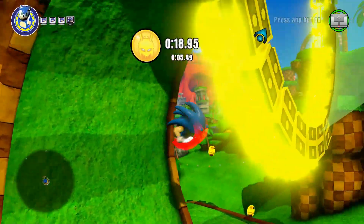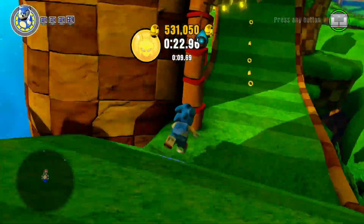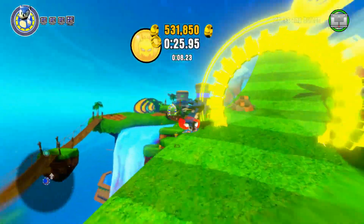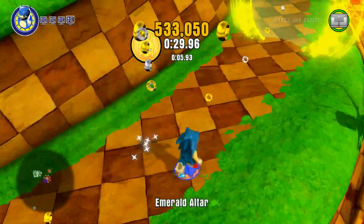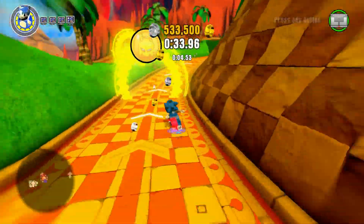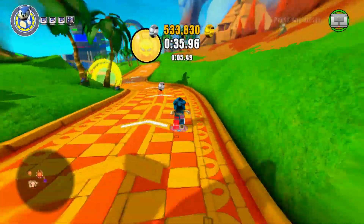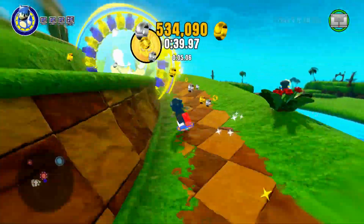In a normal Sonic game, where Sonic had movement this loose and reckless, they would accommodate for it by giving you more opportunities to take alternate pathways, letting you get some use out of that sick air you're getting, or maybe just not placing the checkpoints so close together, so that it's easy to miss them and go flying off in a direction you never meant to.